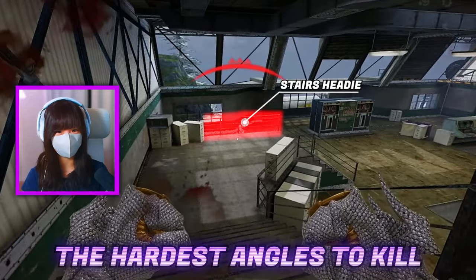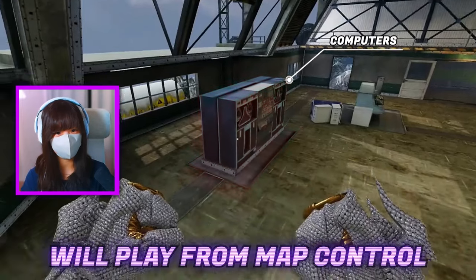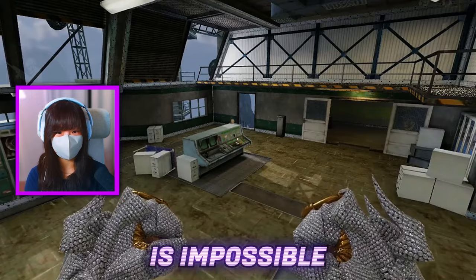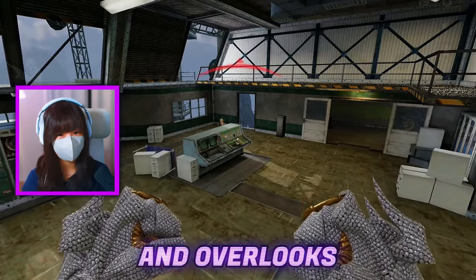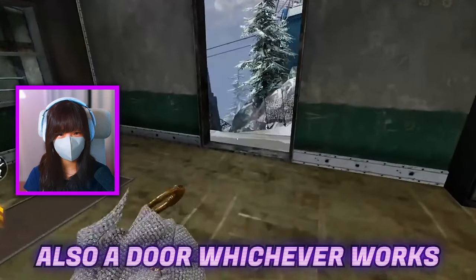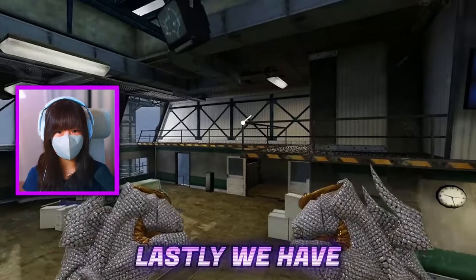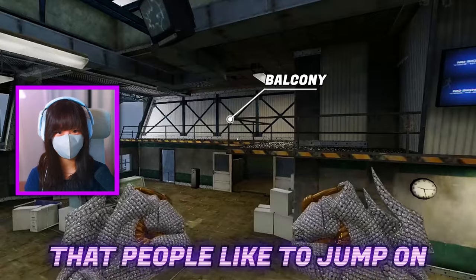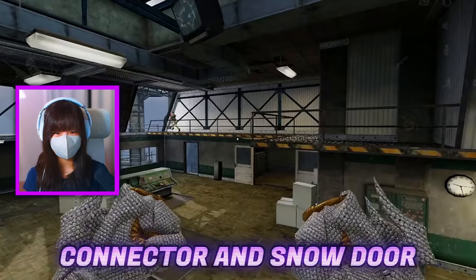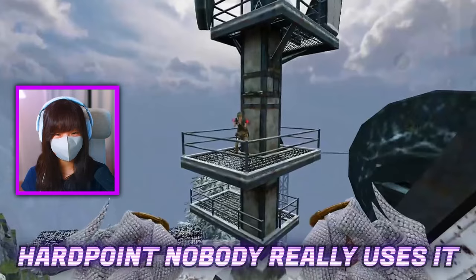This is one of the hardest angles to kill anybody off of. And right behind stairs, we have Computers, where a lot of AR players would play for map control. Right next to Computers, we have the God Heady — it's called that because this head glitch is impossible to kill players off of and overlooks the entire point. Right behind God Heady, we have Snow Door, also just Door, as well as Connector, but most people just call it Con. Lastly, we have this little balcony that people like to jump on in Search and Destroy, right above Connector and Snow Door — people just call it Tower or Balcony, but since it's not so common in hardpoint, nobody really uses it.